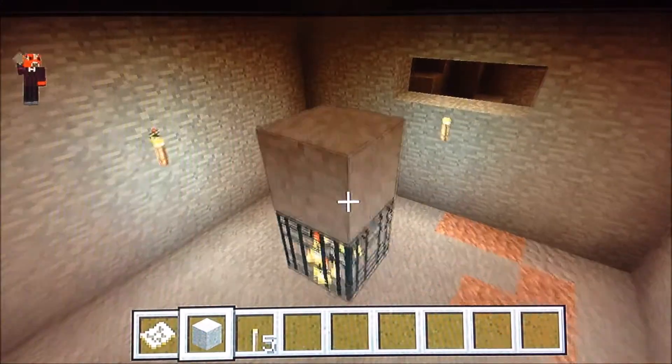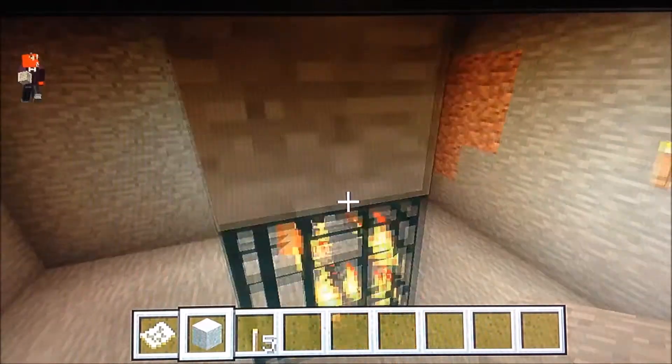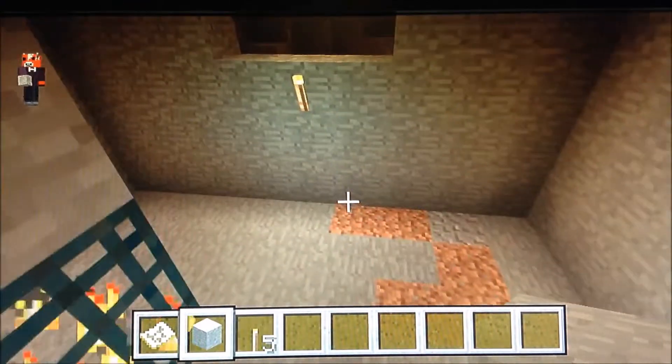Now you're going to want to put 2 blocks on top of the spawner. Because when they start spawning, you don't want them to spawn on top of the spawner — otherwise they will not be able to get down unless they just by chance walk off or get pushed off.